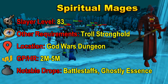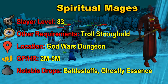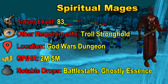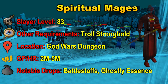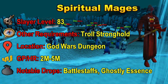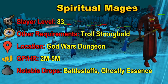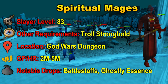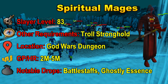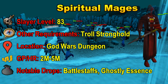Our next slayer creature is Spiritual Mages at level 83 Slayer. The only other requirement is Troll Stronghold to unlock the God Wars Dungeon. So this is more of an old slayer creature — not as many high quest requirements, which is pretty nice. The GP per hour is 2 to 5 mil: 2 mil if you are killing them in the God Wars Dungeon, and up to 5 mil if you are killing them in your player-owned dungeon. Notable drops include noted regular Battlestaffs as well as all the elemental Battlestaffs, which can sell for some pretty good profit. They also drop the Ghostly Essence, which does add up.